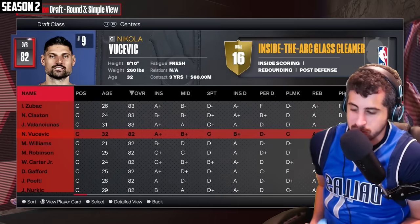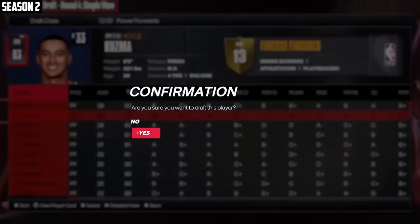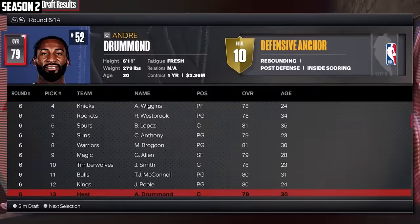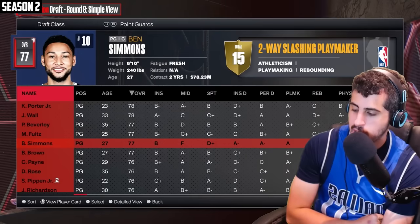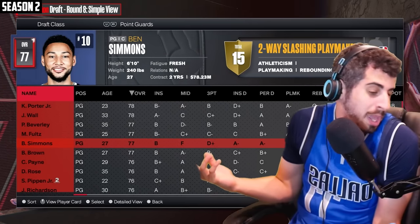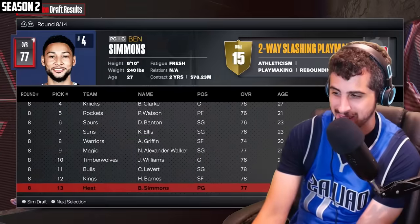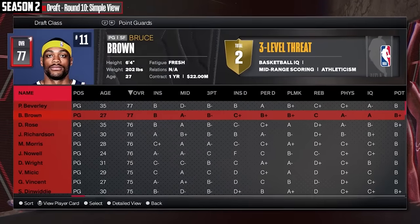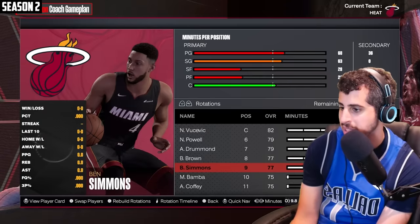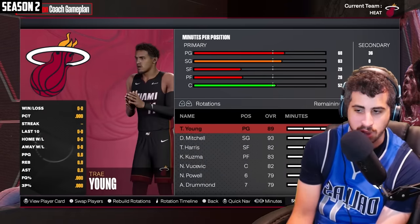I think the 2K pick here is Vucevic, so I'm going to take Vucevic, then grab Kuzma and Tobias Harris. Drummond's usually good for cheesing 2K — we'll take him. Norman Powell's a bucket, I'll get him again. I'd personally never draft Ben Simmons at this point in his career, but for 2K he might be a god. Mo Bamba's good to use in 2K, and my last pick will be Bruce Brown. This team cannot play a lick of defense except for Ben Simmons.